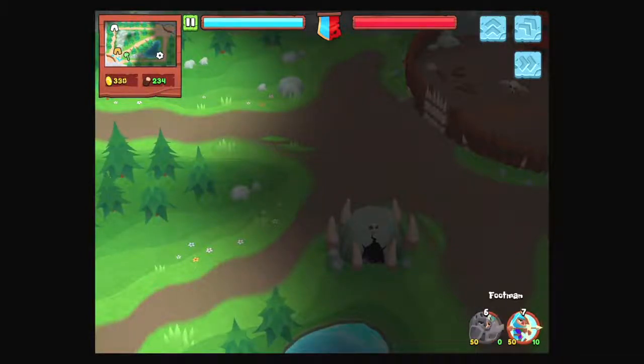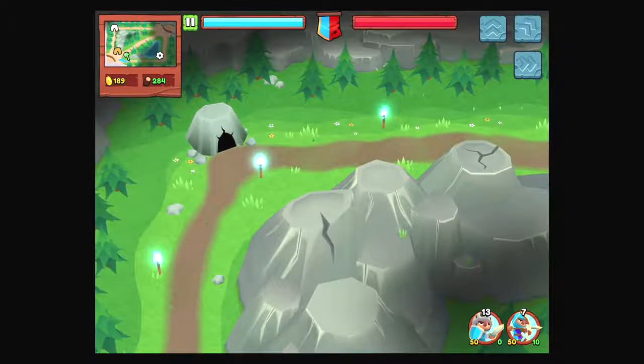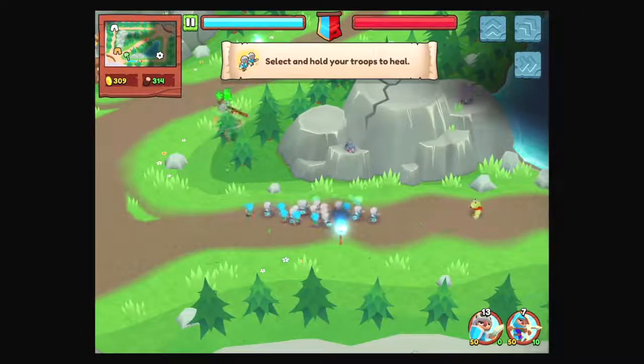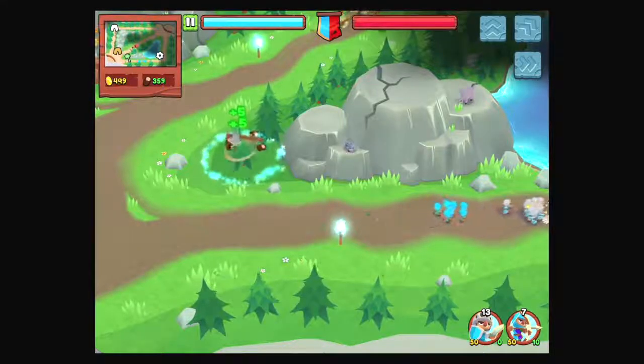Looks like we do want to go to the right with a substantial force. Our top dudes didn't really do anything. Select and hold your troops to heal. Oh, we can damage and heal at the same time — fascinating.